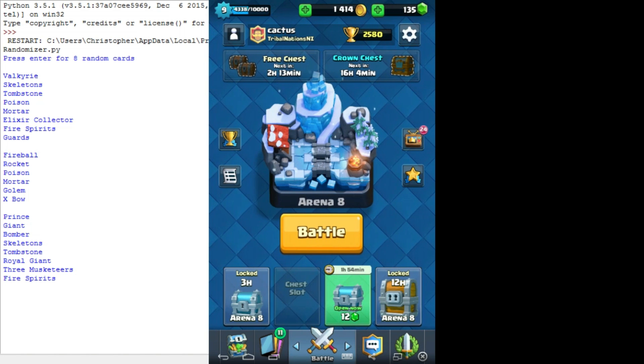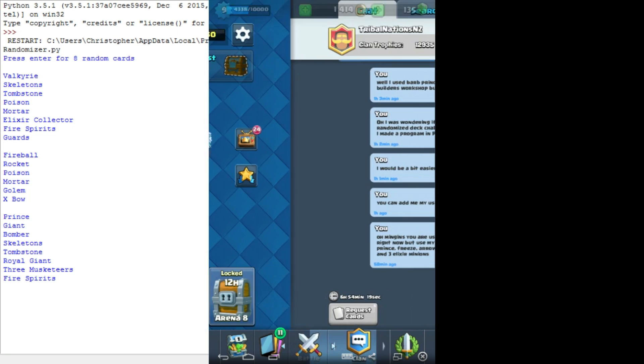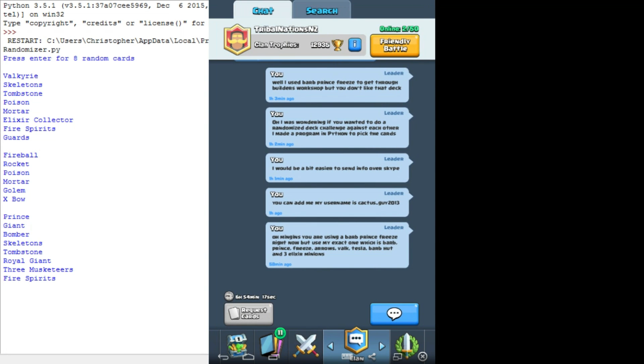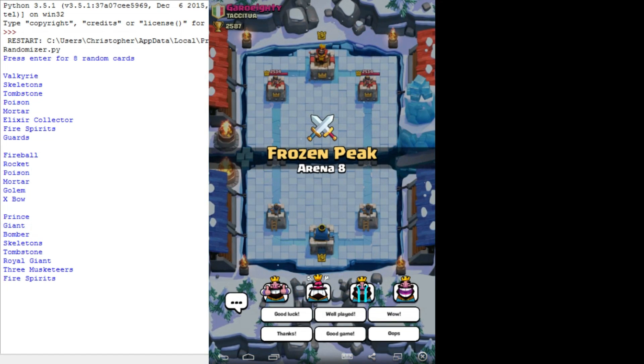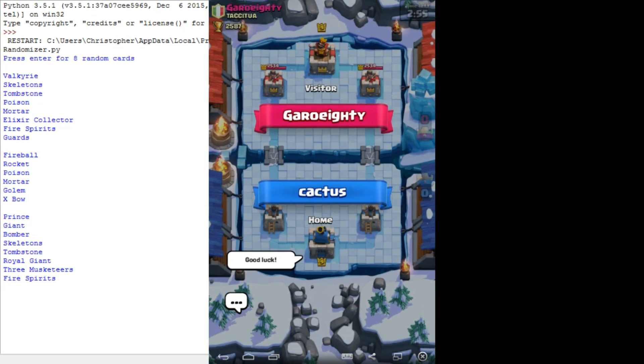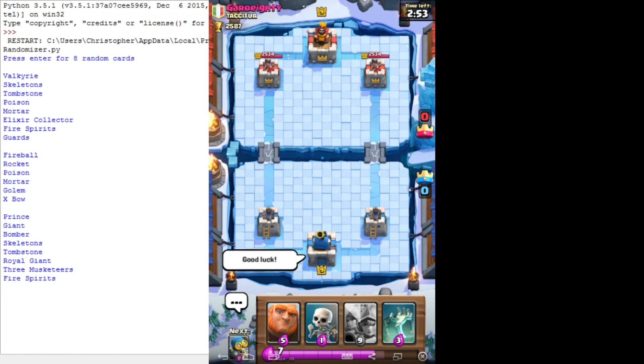That would mean I've got a chance if he's also doing a randomised deck, and we should be quite even. He's got a bigger range of cards though - he's got some legendaries or something. Anyway, let's try this, because I don't think there's anyone in line to fight, and if there were there's a chance they're really bad and I'll waste them. I'm gonna lose a bit, and they won't know I'm using a randomised deck.